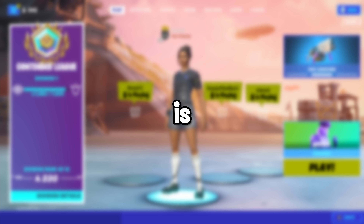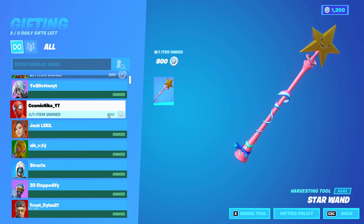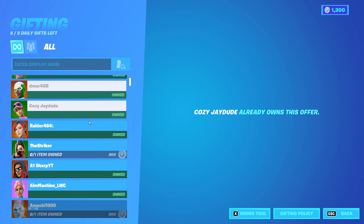The most popular and one of the sweatiest pickaxes is in the item shop — it's the star wand. This shows how popular the pickaxe is: look at how many people on the friends list have it. Like 80% of them have it.